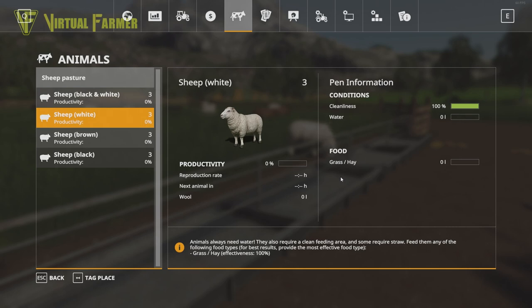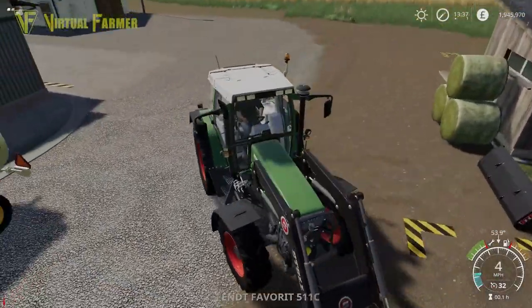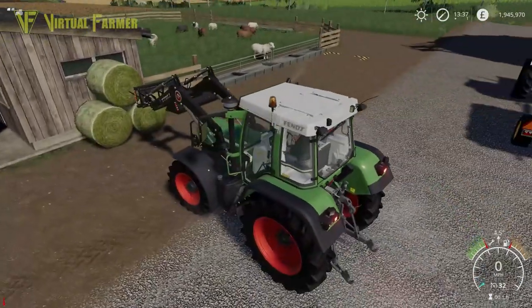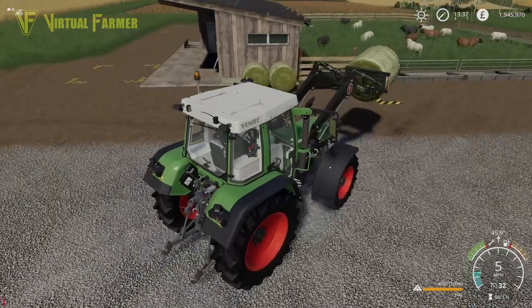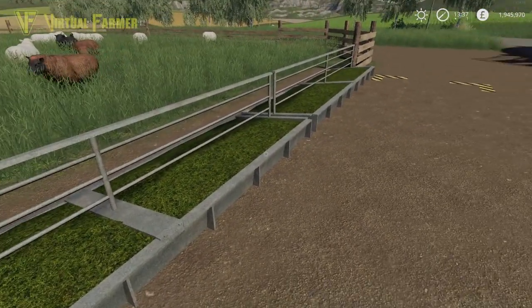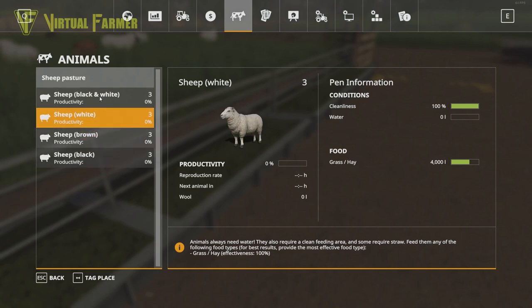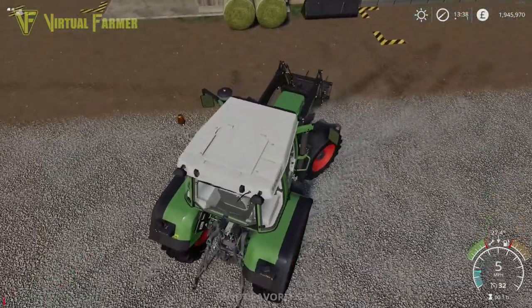To feed the sheep, we have our Fendt 511C here. Sheep take either hay or grass. We have a pile of hay bales. You can feed them either bales or loose - both work just as well. Loose may give a little more accuracy on quantity, but bales are easier to store. The first bale goes in and you can see 4,000 liters from that bale have been added - about two-thirds full for our sheep.